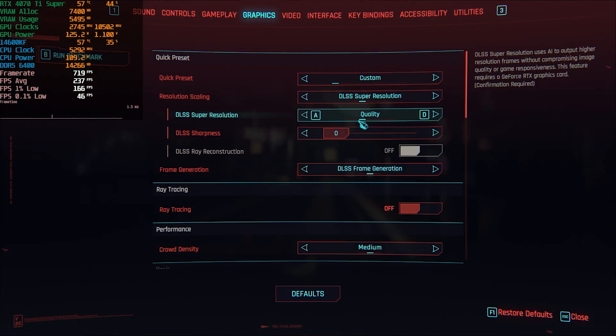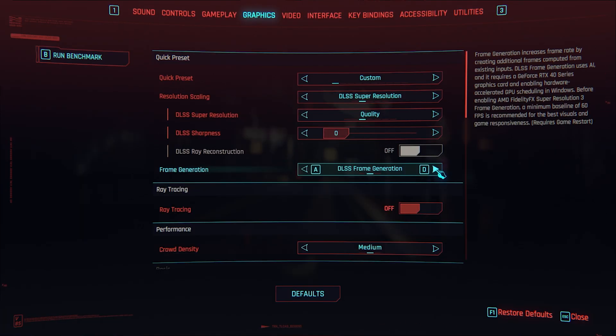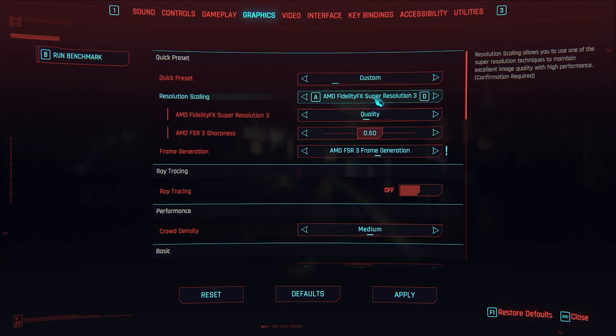Enabling FSR frame generation now — one thing to note is that selecting FSR frame generation requires using FSR upscaling as well. Unfortunately it's not decoupled; this is not FSR 3.1 frame generation, so FSR upscaling is mandatory. Let's restart the game and see how this goes.